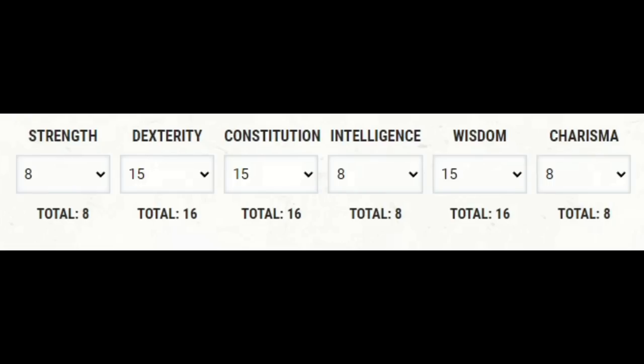Now let's look at ability scores. We use our racial bonuses to provide a +1 to Dexterity, Constitution, and Wisdom, and then set them all to a starting score of 16. Since we're going Way of the Astral Self, raising our Wisdom is the priority, since we'll be using Wisdom for grapples, for our attack and damage rolls with unarmed strikes, and for the DC of features like Stunning Strike.